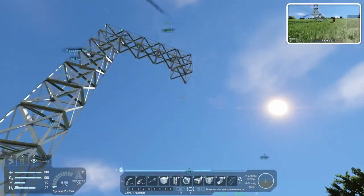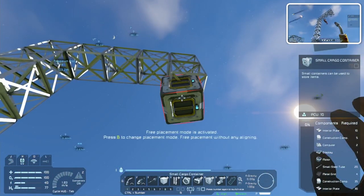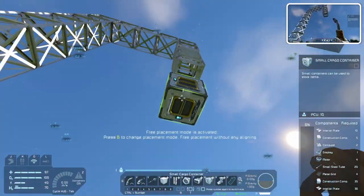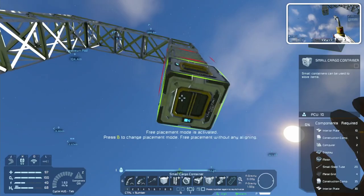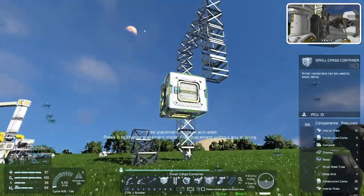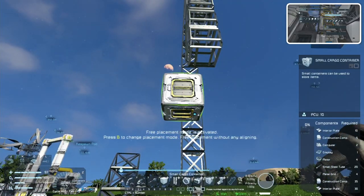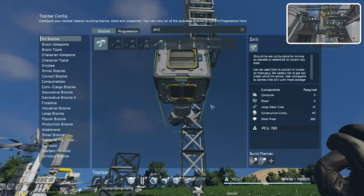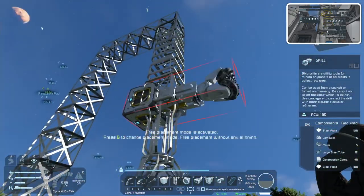You can add heavy armor plates to the sides so it can protect the cargo a little bit — the precious cargo. But this is not going to carry much, you know that, right? A small container carries 15,625 liters. I don't know how much that is in terms of stone, iron, or gold, but gold-wise I think we just need a little bit.